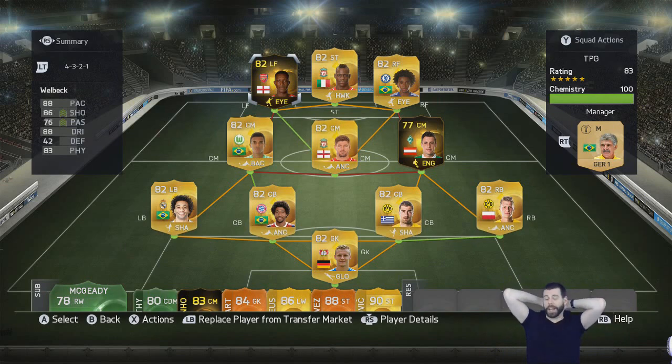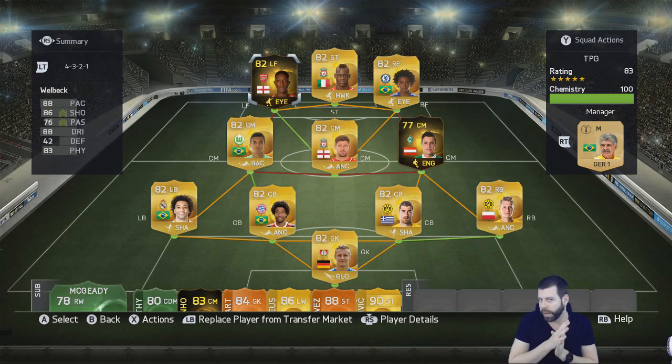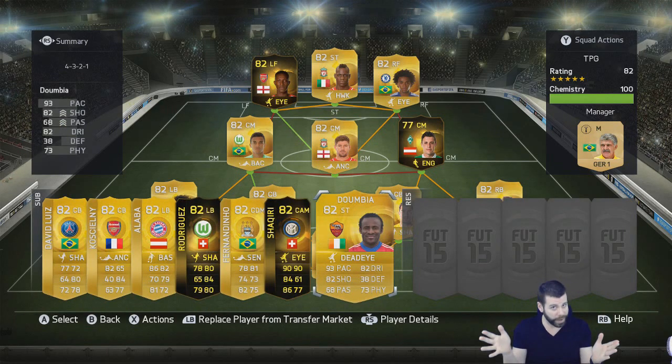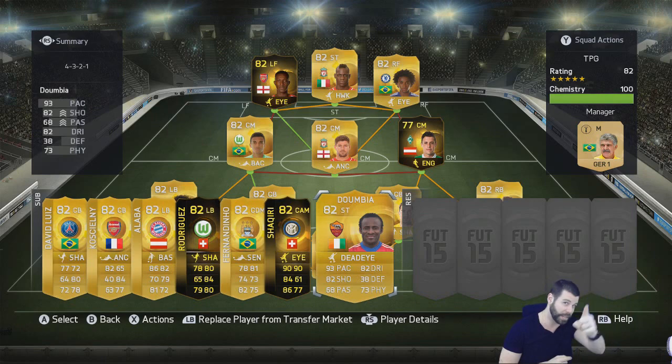And there is the team we managed to come up with. The hardest part was fitting in Unazovic, but I think we did pretty good. The only players not on full chemistry are Gerrard, Willian, Unazovic, and Gustavo. But that's okay, we're only playing Division 2. We also have super subs on the bench — 82-rated, of course: Dembele, second-inform Shaqiri, and second-inform Rodriguez.